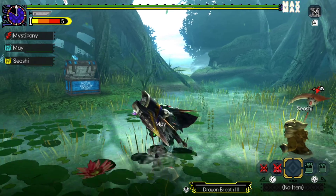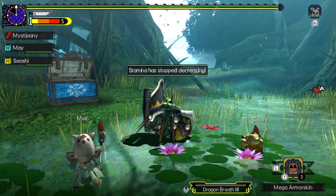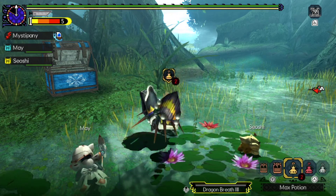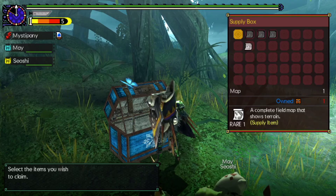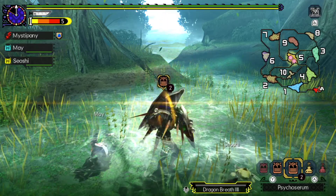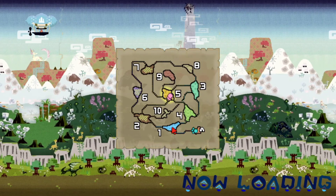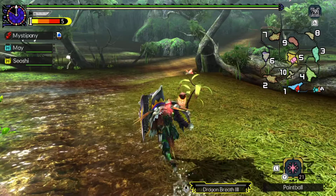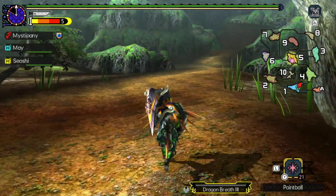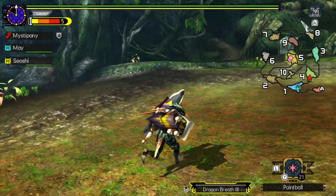I have gotten as many items as I can to help me on my way — my inventory is completely full. I started at the base camp. I remembered to bring psycho serums this time. I just wanted to make sure to paintball it, because you need to paintball it — it's an older game, slightly older than World, not that much older though. I still love how everything looks in this game.